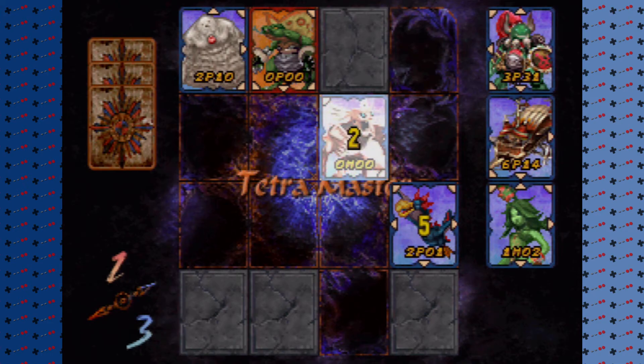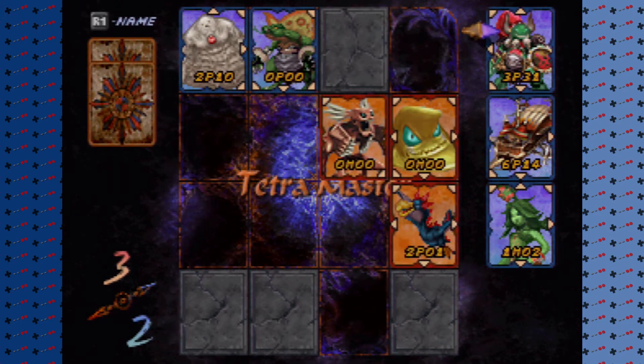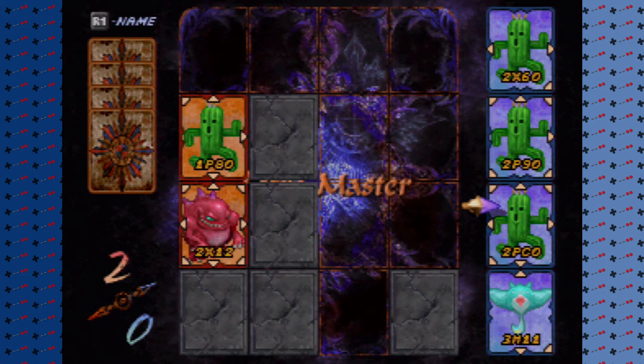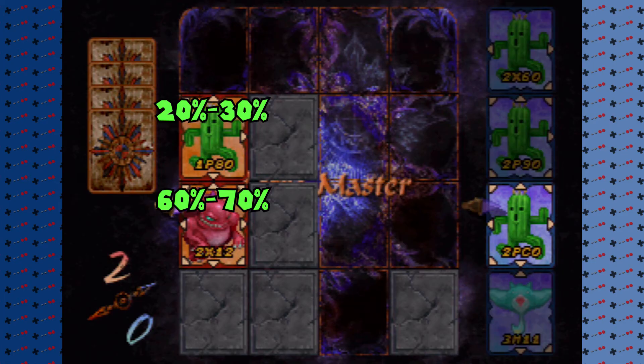I think they didn't explain it because of how confusing it is to break down. But the guide I used had a formula that tells the player a percentage range of one card beating another — that would have made this game so much easier to understand and play.